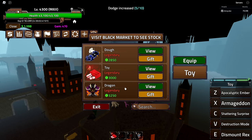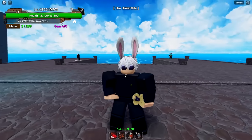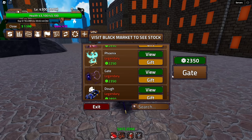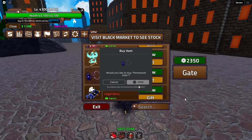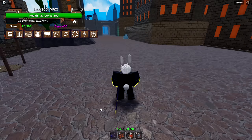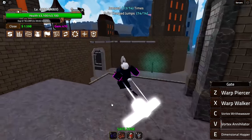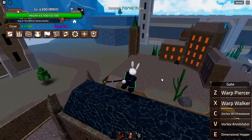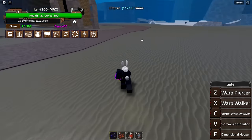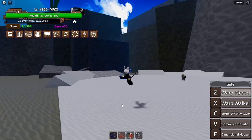I don't think any other One Piece games have a Toy fruit — at least not the ones I've played — so that's really cool. Now let's do the next fruit. Even though the developers deny it, this is the Gojo fruit — you can also call it the Gojo fruit, Go Go fruit, or Infinite Honor fruit. We have five new abilities: Warp Piercer, Warp Walker, Vortex Annihilator, and Dimensional Hopper.